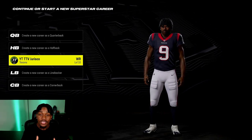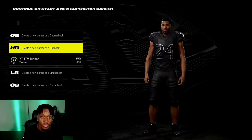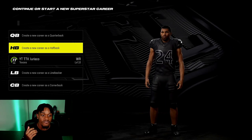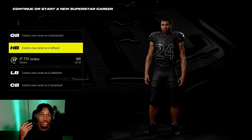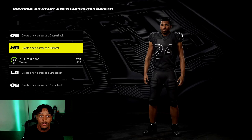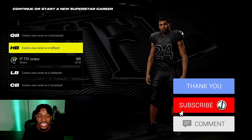First thing you need to do day one when you boot up Madden 24 Superstar is pick your position. When you press on Superstar Mode, you're going to see five positions: quarterback, halfback, wide receiver, linebacker, and cornerback. Your position is going to determine a lot, because it takes a long time to grind builds this year — at least two days to get to a 99 overall with all your stats and abilities.